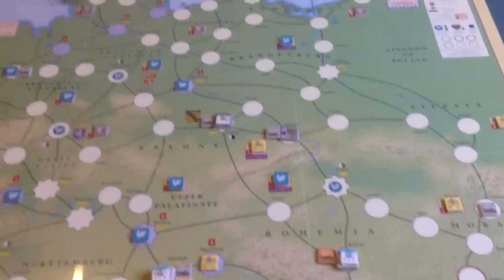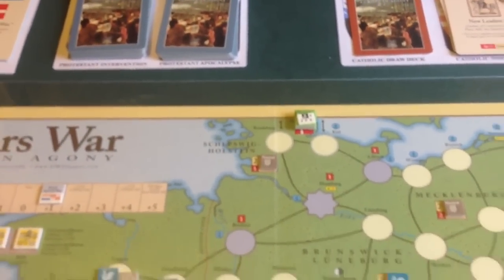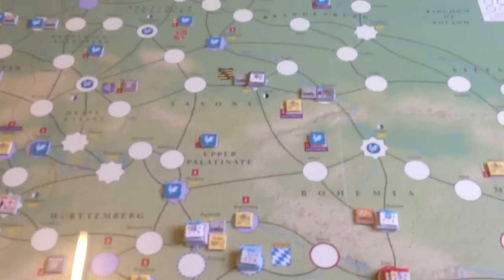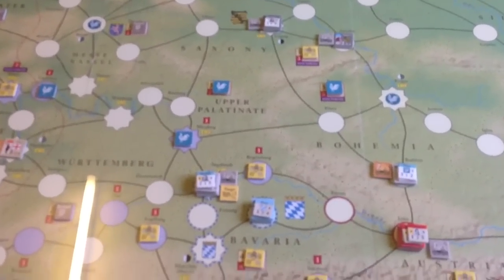Especially for an Ulsterman. The Danes — Christian — has just come into the game last turn. They can't recruit, so there's just the four steps once they go. A nice feature of the game is that you can recruit new units at either half or full strength, but you can't build up units that are already on the board. So once they're at half strength, that's them, and once they're out of the game, they're out of the game.